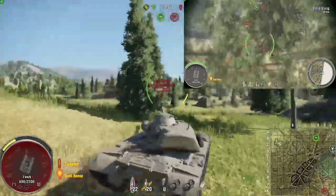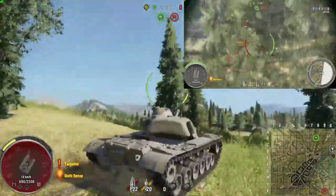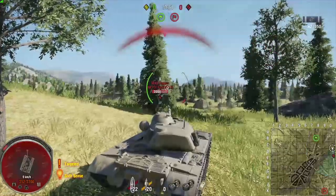But this is a much better option — I would say it's just as good as tip number one for avoiding getting hit in a major weak spot such as the cupola. And this works very well in terrain that you can go hull down in.